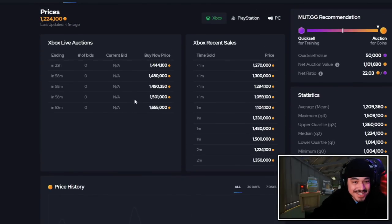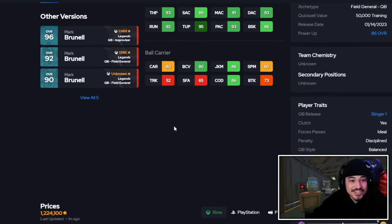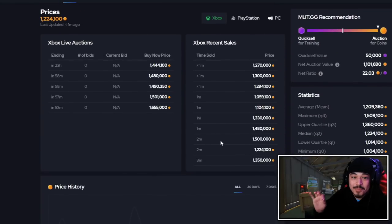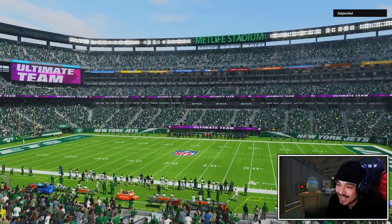People are slowly discovering that they gave Brunell Slinger 1 and his 94 is just skyrocketing. Someone bought this for 200k earlier — people just didn't know — but his price is going off the charts. We're here in the game taking on Only Verified.